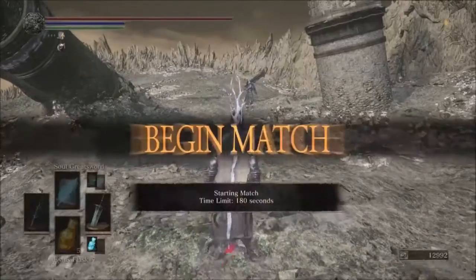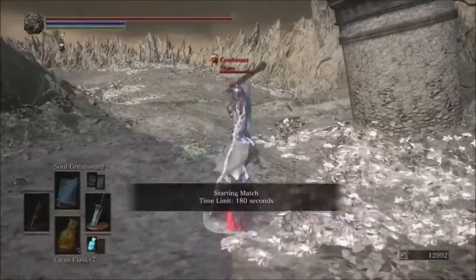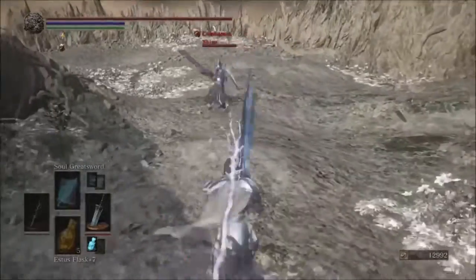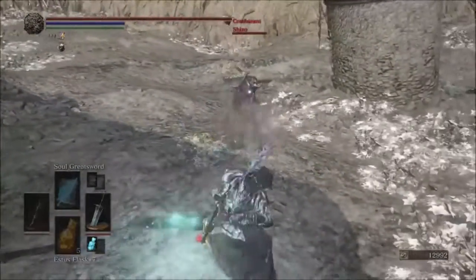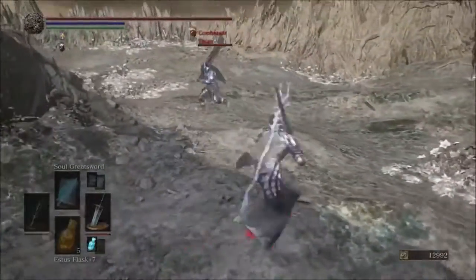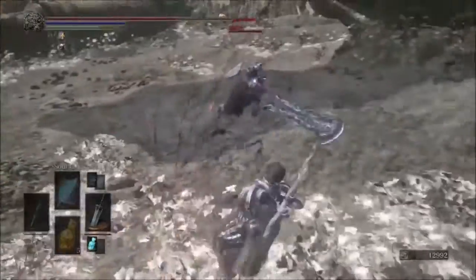We'll be going over the qualities of it. It has one certain quality I mentioned in my last video, and that is its shield-piercing ability. The Moonlight Greatsword goes through any shield and still provides you with damage. It's pretty great. The Moonlight beam and the sword itself both do the same thing.